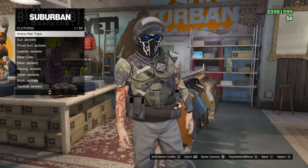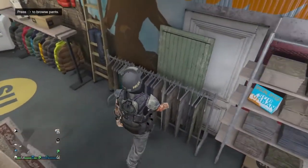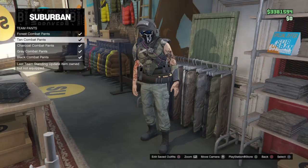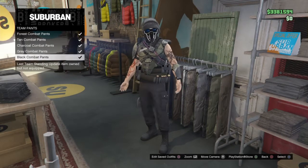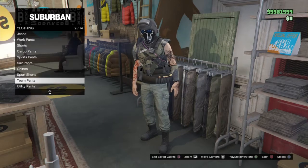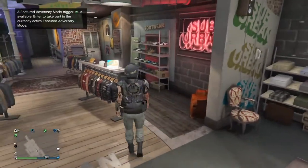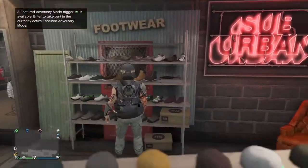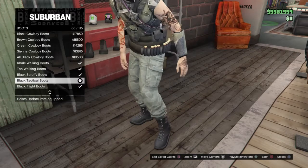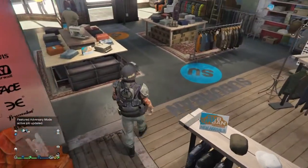Back out and go over to the pants area. Click on pants and go down to Team Pants. Just choose whichever one you have — it doesn't really matter. Equip it and back out. Then go over to shoes and go to Boots, and go up to Black Tactical Boots and equip those. Then go back over to pants.